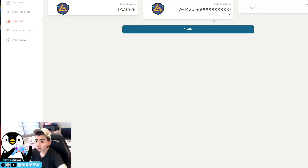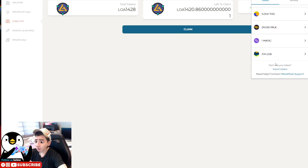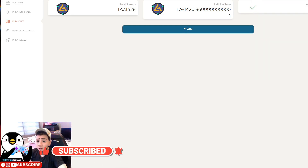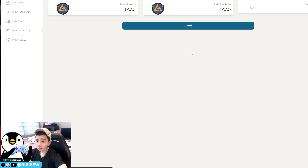The transaction is done. Left to claim is 1. I was only able to claim 7.14 LOA tokens because the tokens are vested — only 0.5 is released per period.